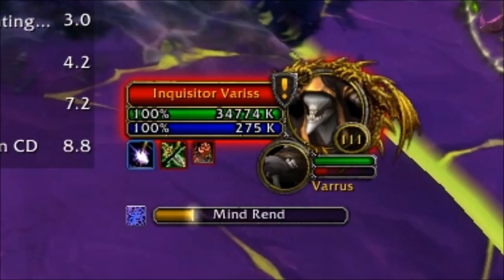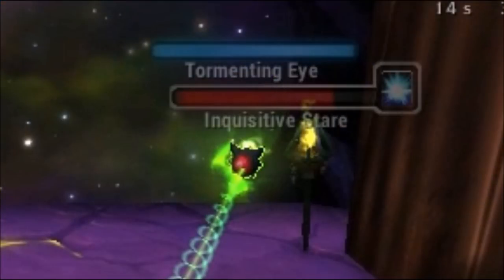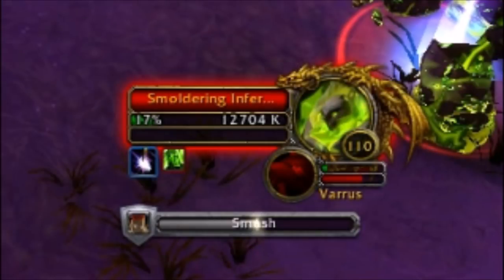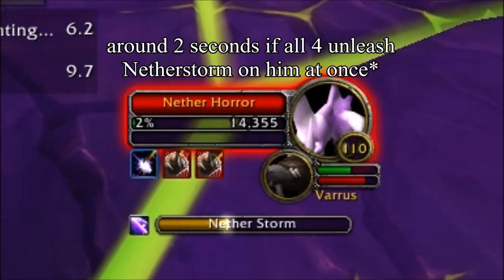Let me run through some abilities you'll need to watch out for in this fight. You need to survive Mind Rend, interrupt Drain Life, and look back at the Inquisitive Eyes when they cast Inquisitive Stare. The only thing that can kill those eyes as a Guardian Druid is Moonfire — very important, as they're immune to all other damage. Make sure you're dodging smashes from the infernals, and kill the Nether Whores before they can cast and channel Netherstorm, which will shred through you.